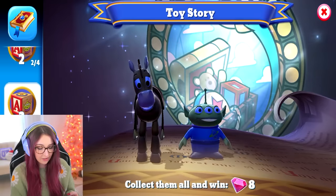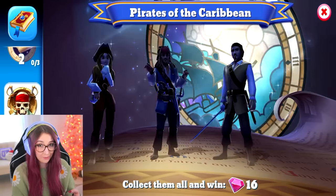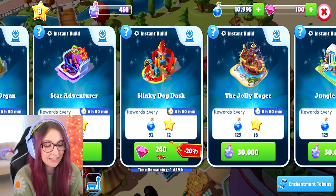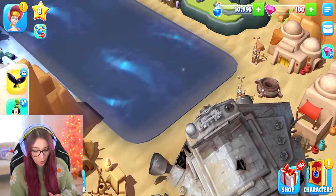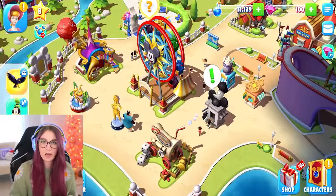They have a lot of characters — so, so many. Also here you can see some of the buildings that you can get. They have Slinky Dog Bash, which is actually a ride at the Disney parks and it's super fun. You can place them down wherever you want, and you unlock different areas of the parks. There's so, so much I haven't unlocked. I got all sorts of quests going on, I got a lot of people.